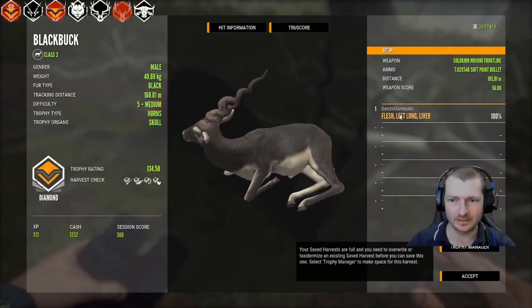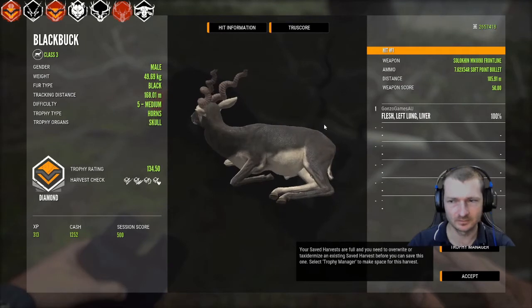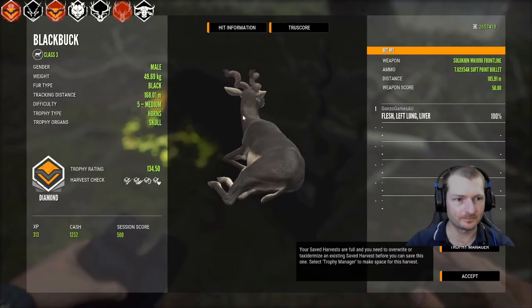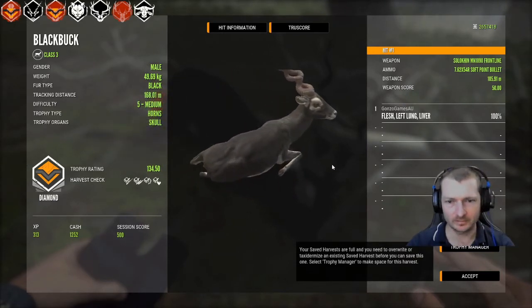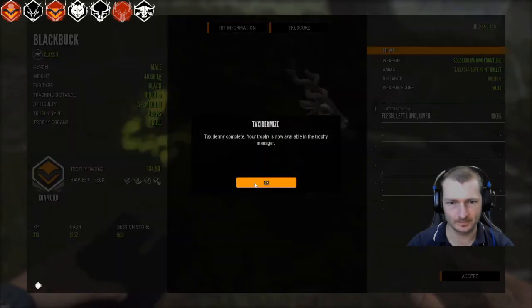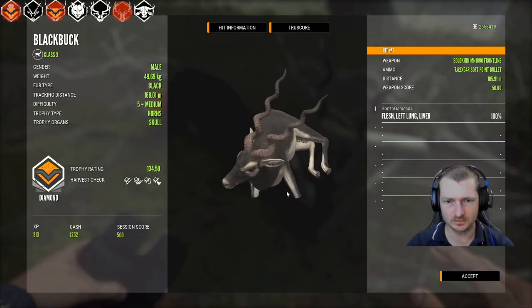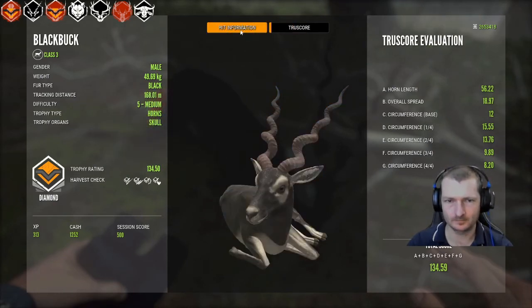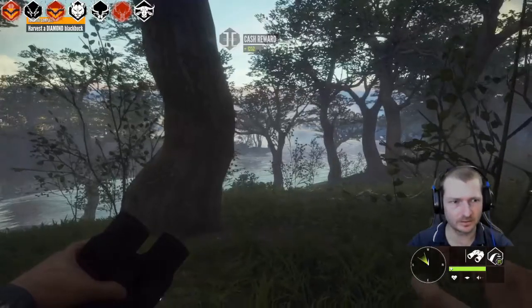That didn't even hit the leg or the scapula. So there we have it — we got our first diamond for the night. I'll say first as if I plan on getting more. A diamond Blackbark for the side mission. Thank you very much everyone. Let's move on and keep going. Objective complete: harvest a diamond Blackbark.